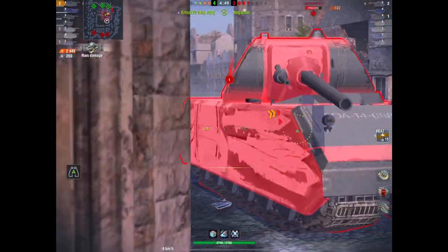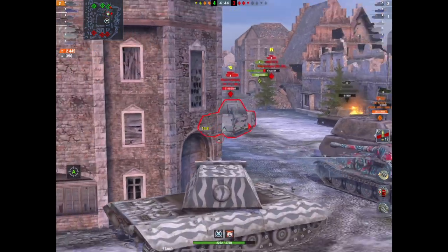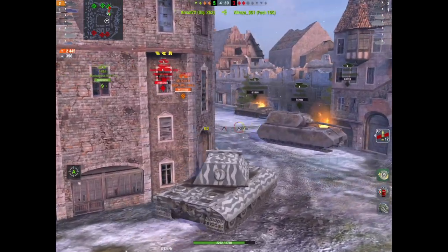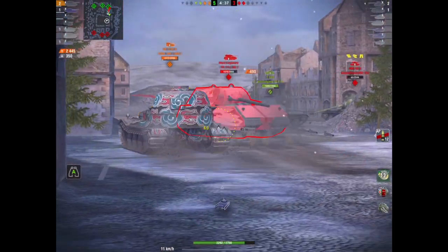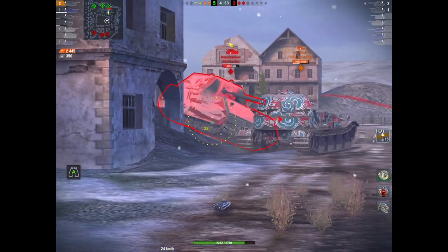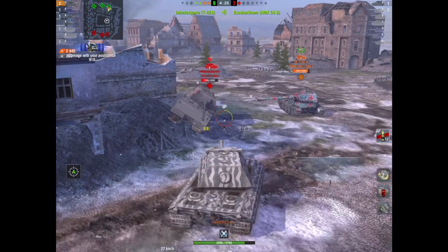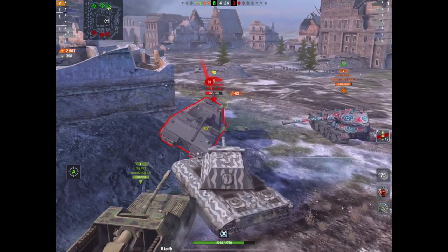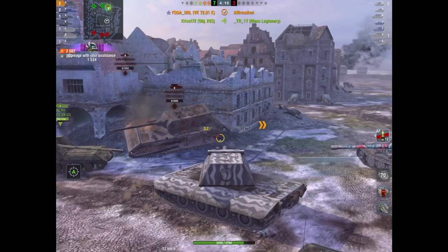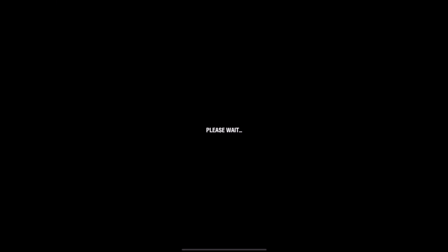The E100 is not a Maus — it is not one big red tomato that bounces everything. It can and will be punished, and does sometimes struggle with penetration. Generally speaking, you should be averaging around two and a half thousand damage in this thing and bouncing quite a bit if you're angling correctly. The massive issue is people just over-angle it, and when you over-angle you're going to get penned all over the place.